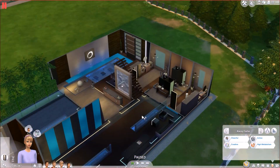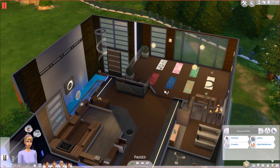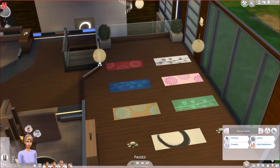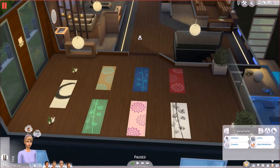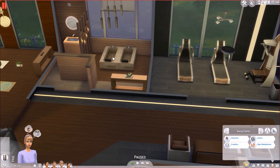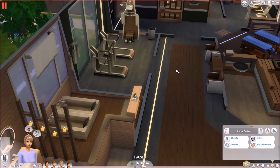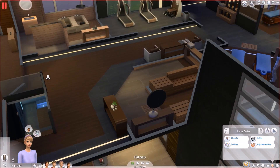And then going upstairs, there's a yoga room, which looks really cute. And then there's this mud bath thing, so you can take a mud bath. And then over here there's the sauna, and it looks really really nice - gonna have to test that out.